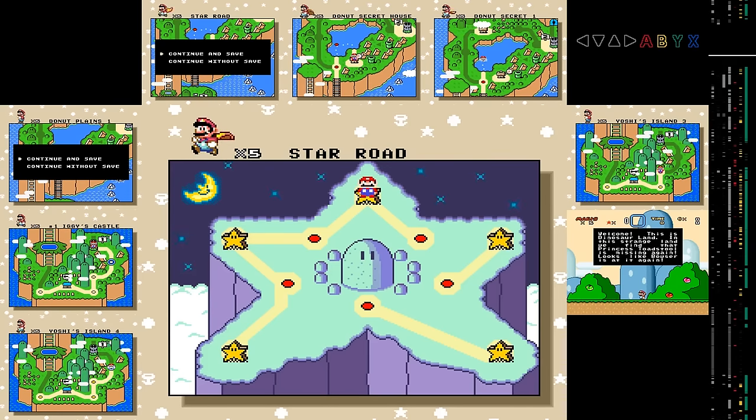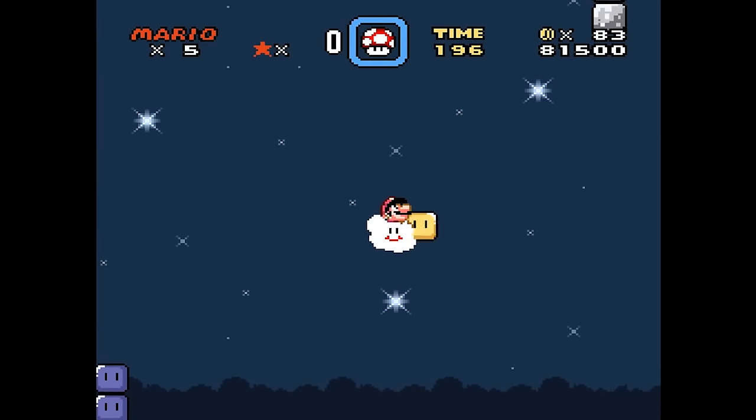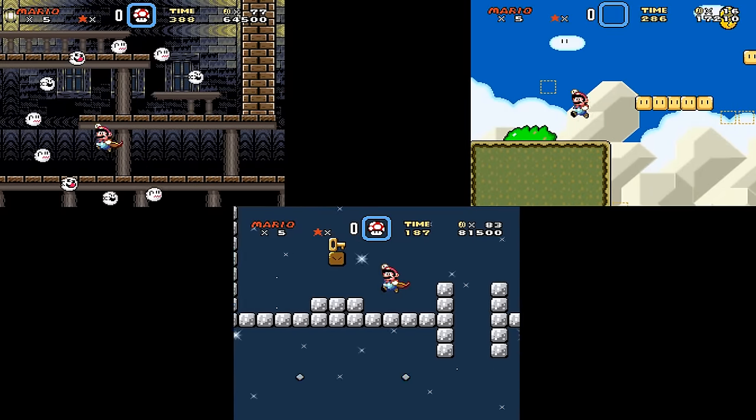The first big obstacle on Master Dune's way was Star World 3. This is the only level where you don't start out by moving right — you instead have to hop on a cloud and move to the top of the level to get the key for the exit. Doing this detour all while avoiding the ghost circle in Donut's Secret House and the large pits in Yoshi's Island 3 is a nightmare.